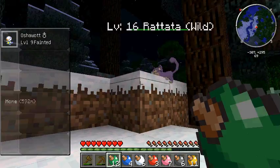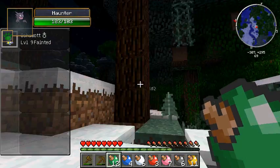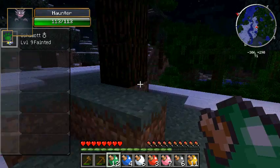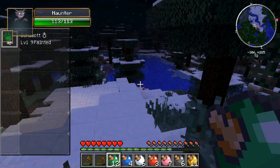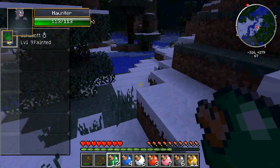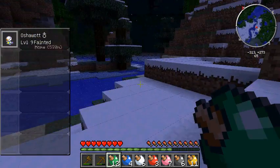So say like this level 47 Hunter has 113 health, right? That's 10 more than the level 46. So that one obviously has better EVs, IVs, and its health. Nerding out.